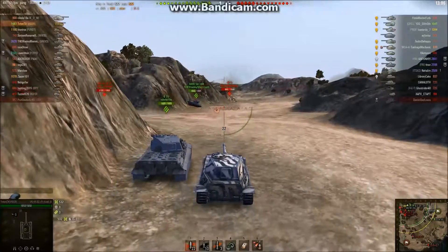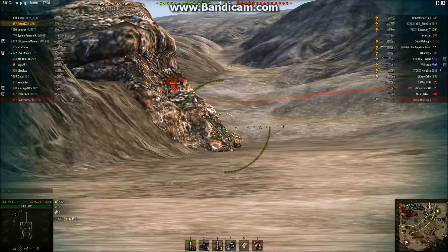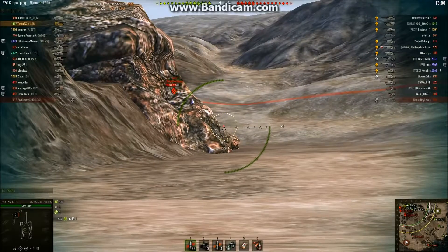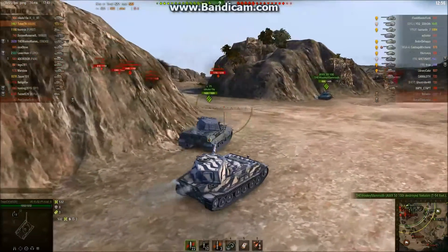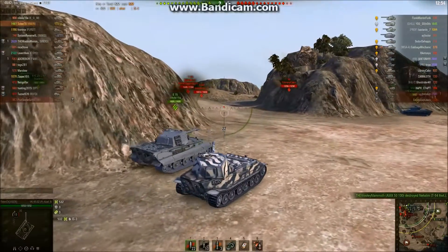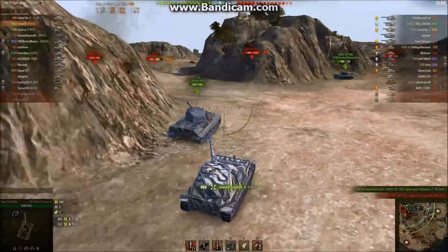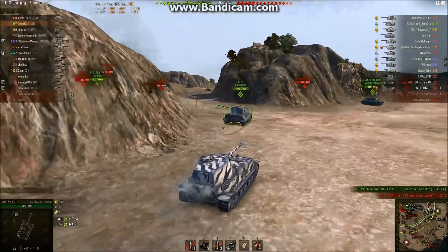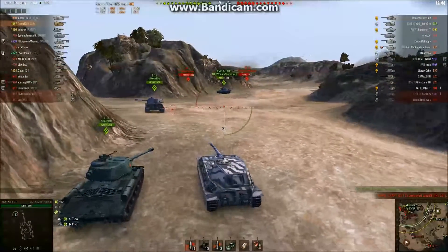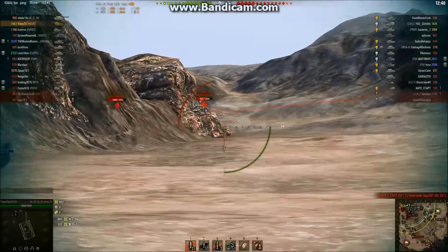Toten looks like he's going to try to sit here and just tank some damage for a while. We don't know how much the IS-3 is going to want to pull out after that one. We got a couple of opportunities over here — T-54. I can't believe that didn't go into the side of his E-75. That one was both well done and stupidly lucky.